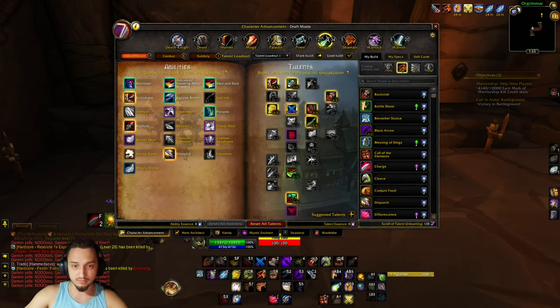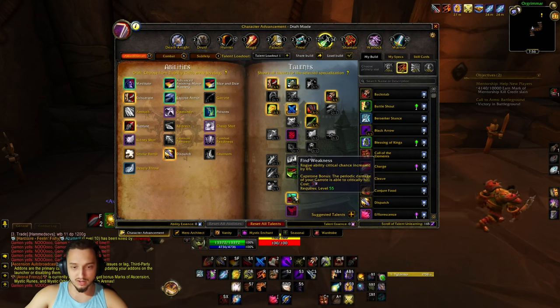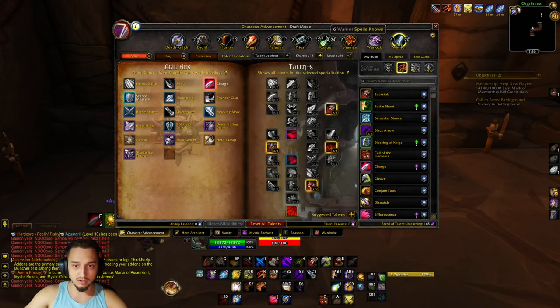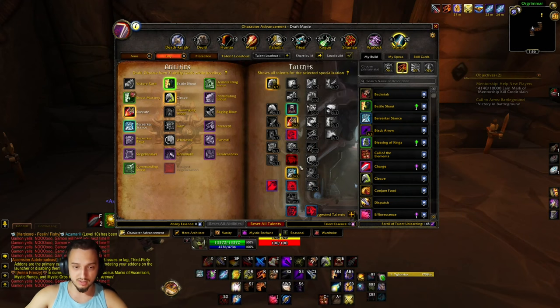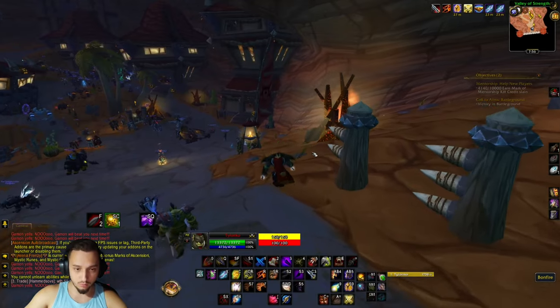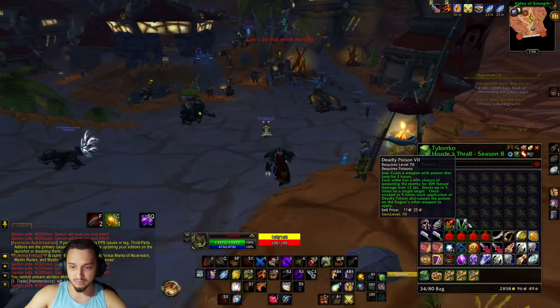We have Lethality, Puncturing Wounds, and some poison stuff — I'm leaning toward poisons over Windfury and the attack power buff because I wanted to try playing with poisons a little bit. We also have extra crit mainly for that and for the poison and bleed, especially useful in PvP. There's the 40 energy regen there. In the warrior tree we got some bleeding stuff which ties into attack speed and more damage, and then Sudden Death is pretty important — Improved Execute, because we use that like crazy. We're going with mainly Wound and Deadly Poisons: Wound is good for PvP against healers, and Deadly Poison is nice to stack up and keep damage going.